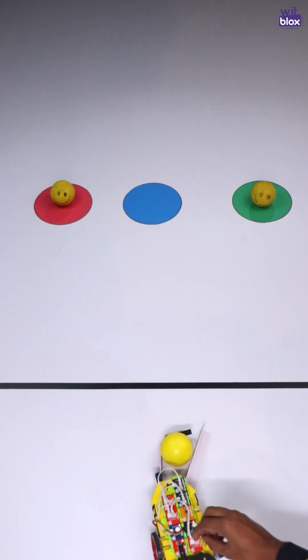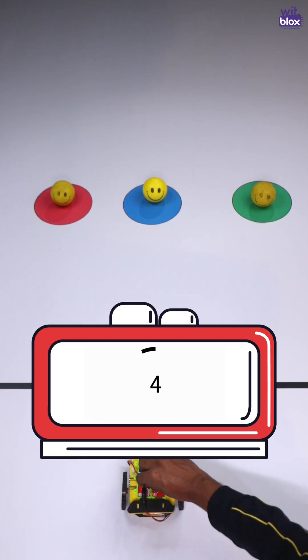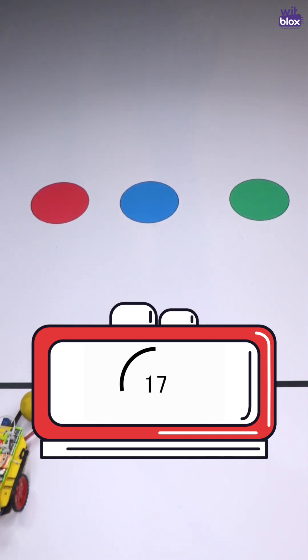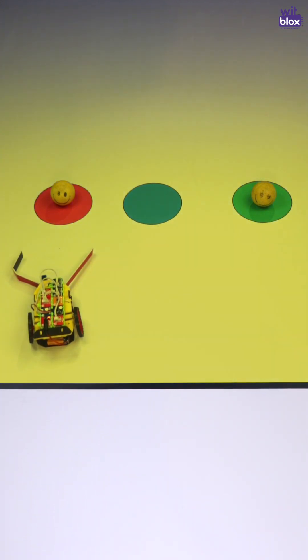Continue this for the rest of the 2 spots. The challenge will be marked as complete when the robot brings in the final ball. The timer starts when you turn on the power and stops when you turn off after capturing the last ball. Remember, you cannot touch the robot when it is ahead of the starting line.